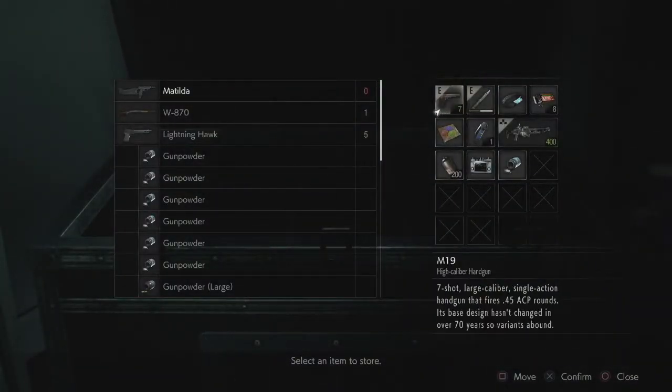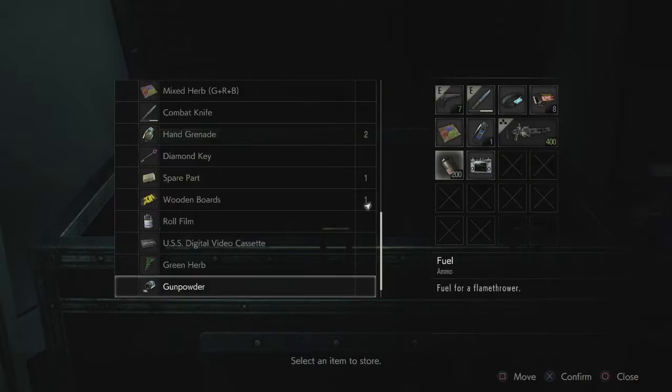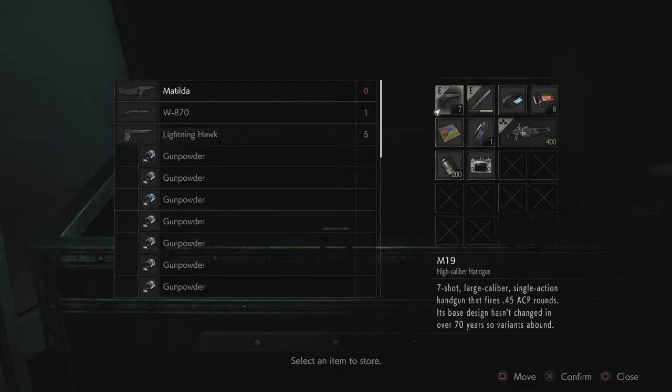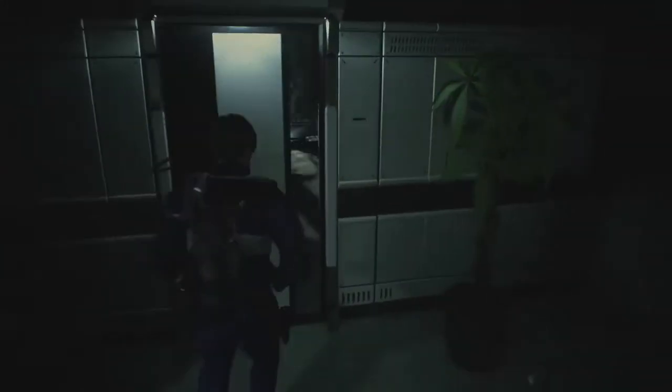This has 45 ACP rounds; this is 9mm, so we might have to switch to this one later on because we're going to run out of ammo for the other pretty soon. Also, I realized saving in that last area was kind of redundant, so we're actually going to pass on that for now.